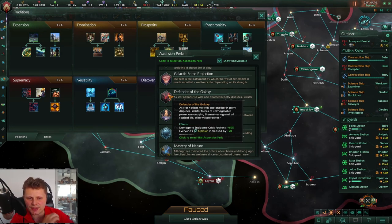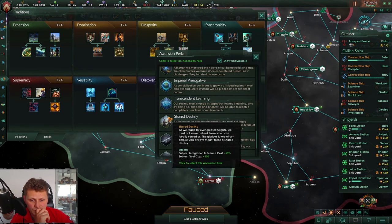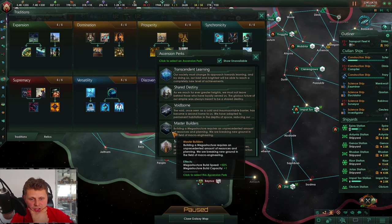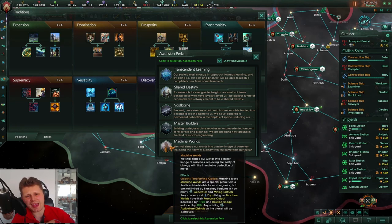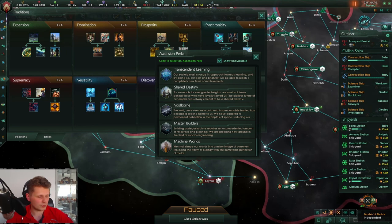Damage to end-game crisis faction plus 50 percent — yeah that could really work. We could go for additional mega-structures or machine world. As a simulator I don't think machine worlds are what we want because I believe it is uninhabitable for most organics. Let me take a look — let's see Stellaris machine world. It is terraforming — climate is for machine intelligence.